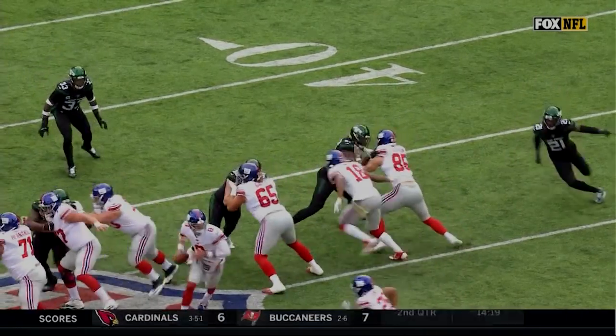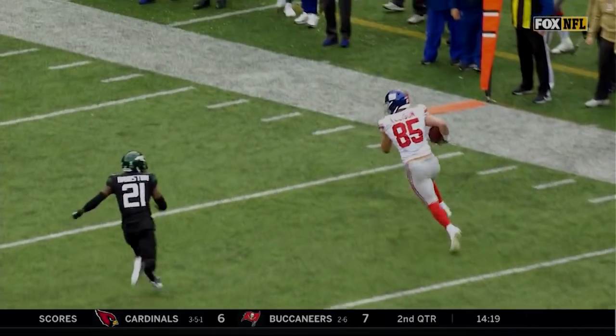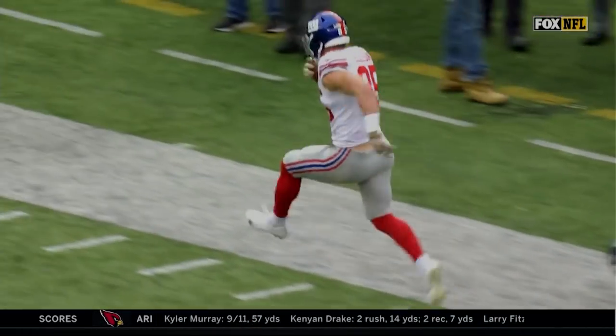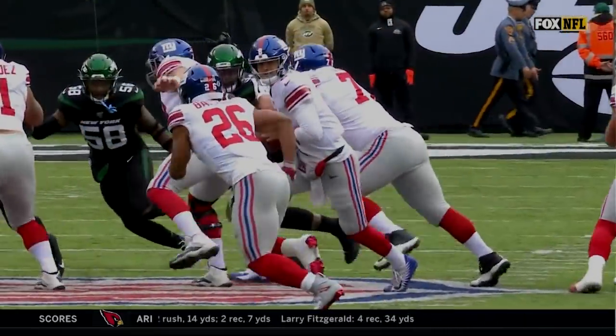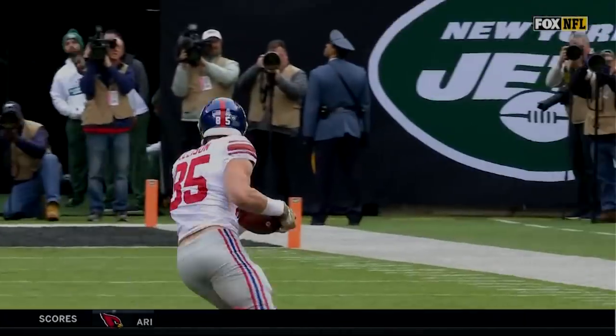He is finally forced out of bounds at the Jets 16-yard line. The play action is what gets it — you see Red Ellison, normally the blocking tight end in this offense, make a nice little move here. And look at the athleticism there, a little high stepping.